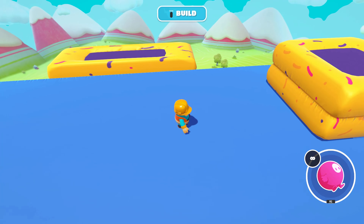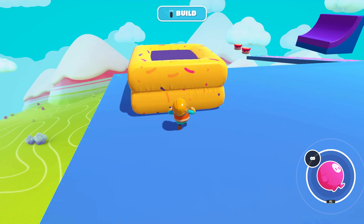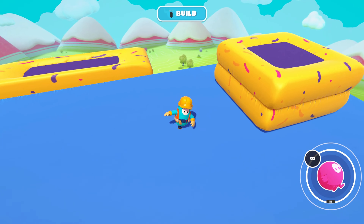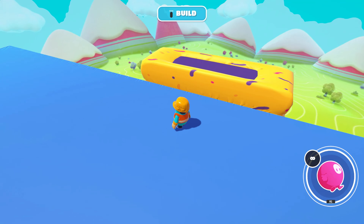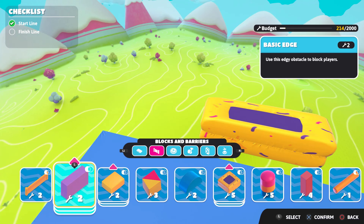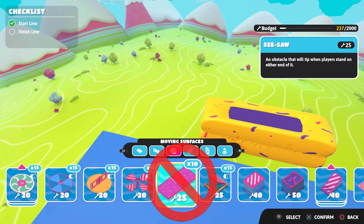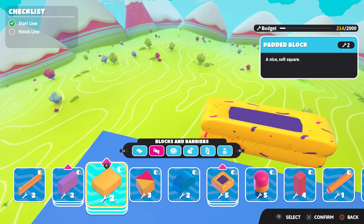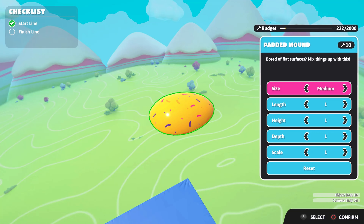Another really big feature we got in this update is object scaling. Previously you could only set an object to small, medium, or large. But now you can actually make it more wide or taller. Mostly platforms can do object scaling, but mostly obstacles cannot, probably since it would be really weird for maps.